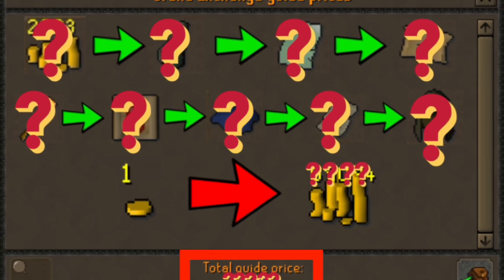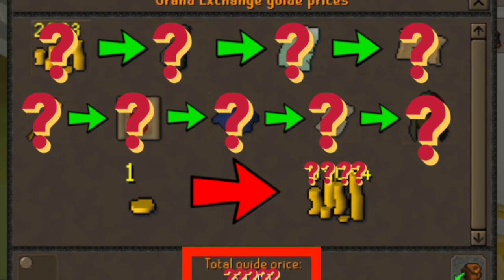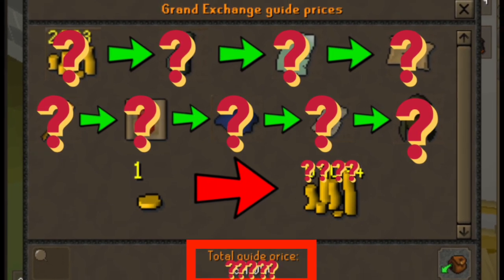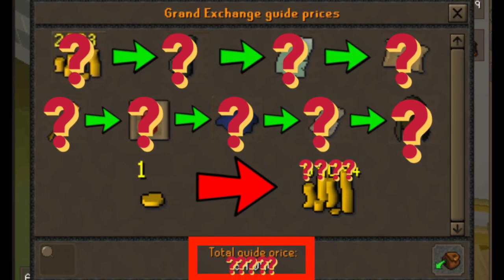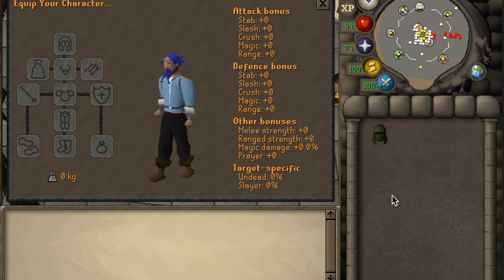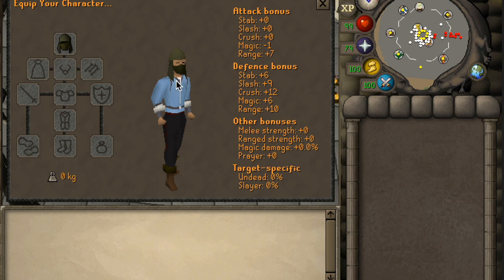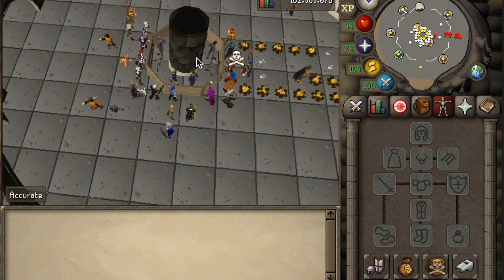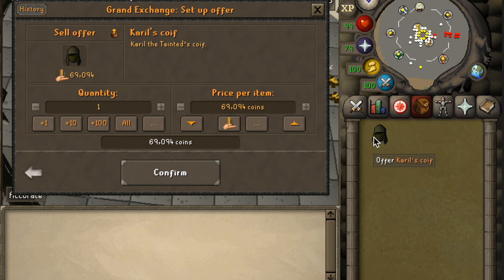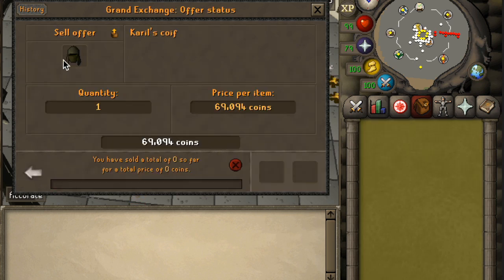Welcome to episode 3 of Flipping with 1GP. If you haven't seen the previous episodes, there's a little teaser on the screen right now, and the links are in the description below. If you remember last episode, we ended up with Carol's Coif from 1GP — you're seeing this clip as I speak over it. I put it into the GE at med price, and that's basically where we left off. I'm going to update you and we'll see if it sold.